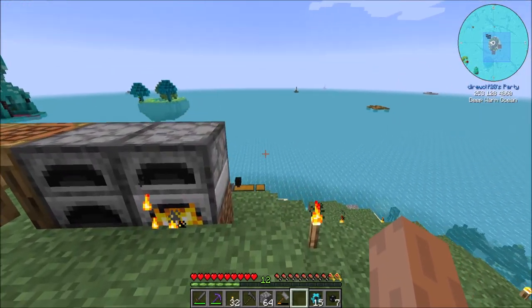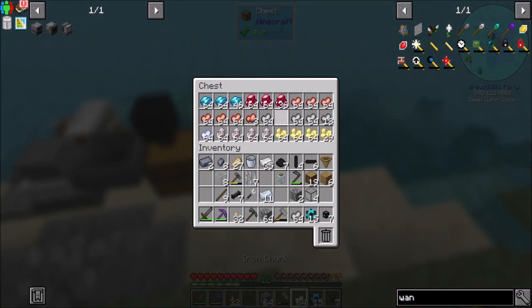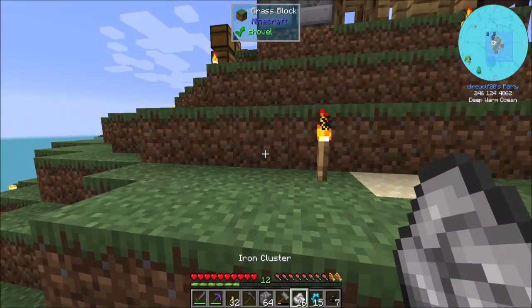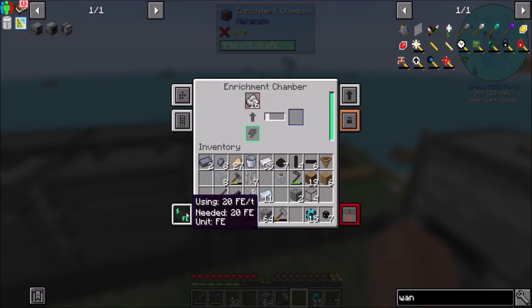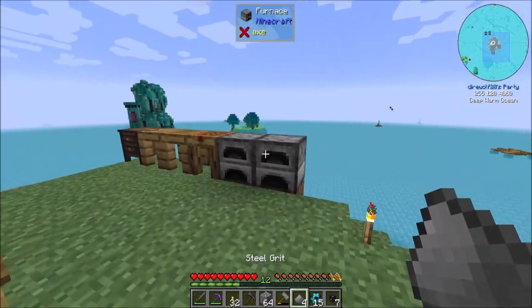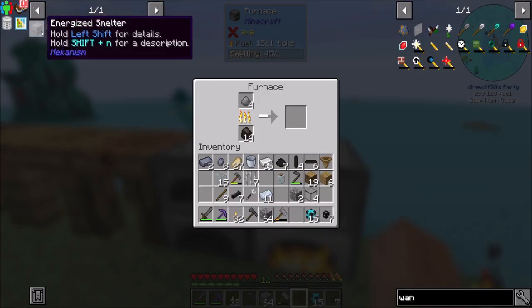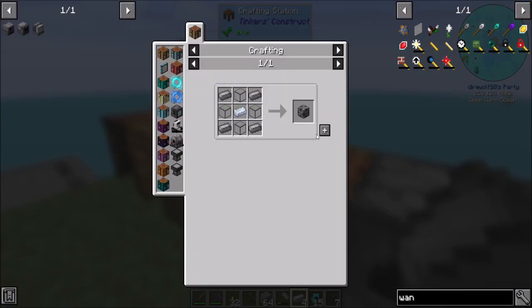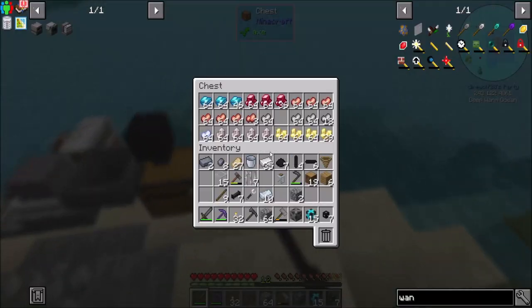The Enrichment Chamber is good to go. Now I can get some iron and enrichment-chamber it directly into dusts, and it's also only using 20 RF a tick — not a big deal. I want to smelt this stuff up so we can get another steel casing and make the Energized Smelter. We'll also need a smidge of redstone and a few more basic control circuits for the Energized Smelter.